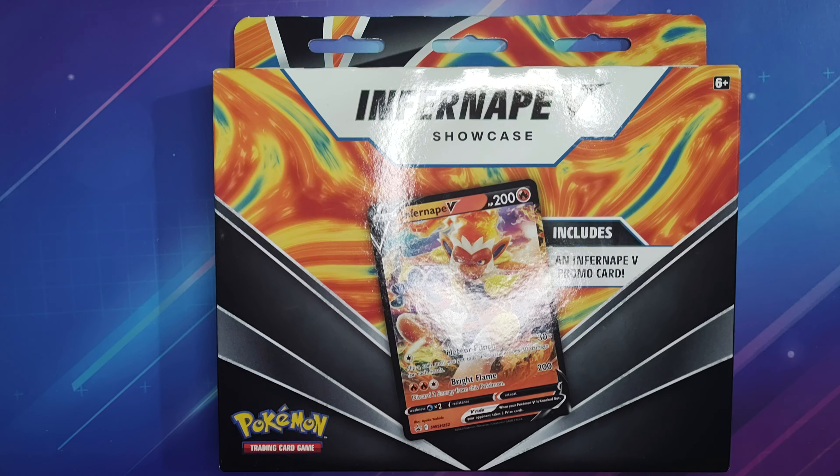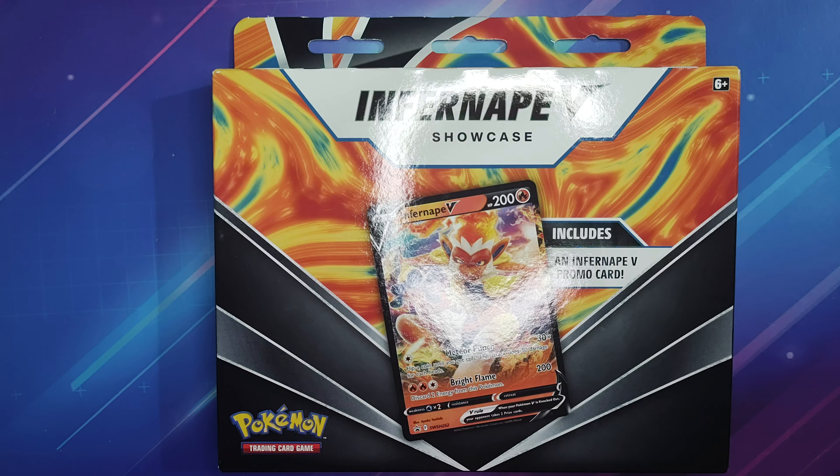Hi, it's Flying Curly here and welcome back to Flying Curly Games. We've got another Pokemon opening for you this time, something a little bit different. We've got an Infernape V collection box, and I'm here with my two helpers. I'm Rocking Robin and I am joined by Spider-Man.